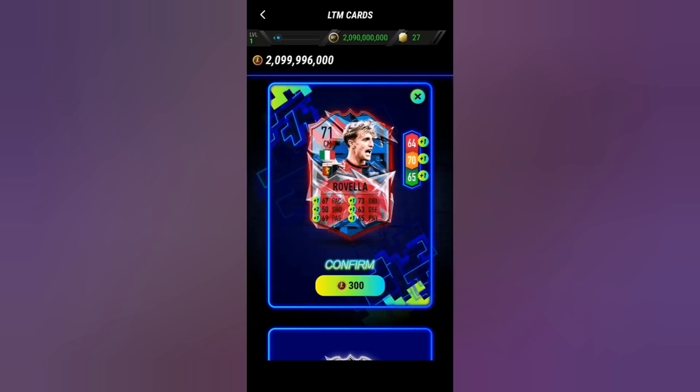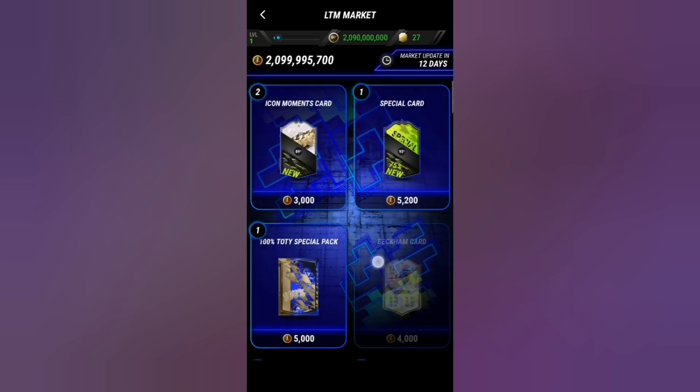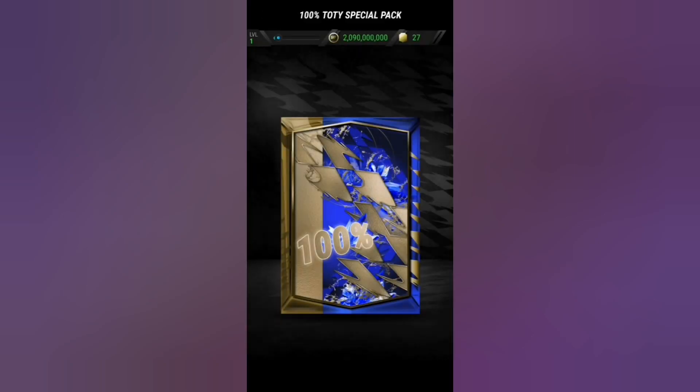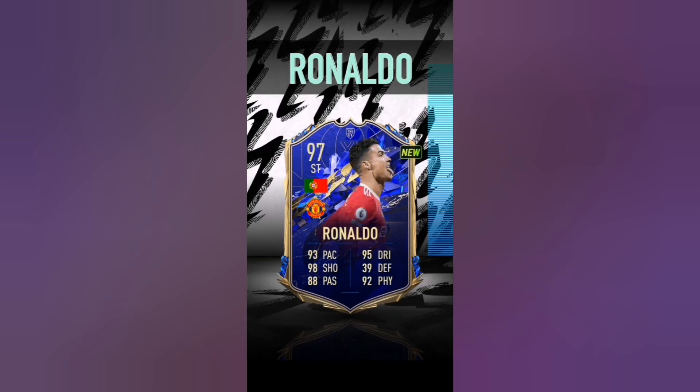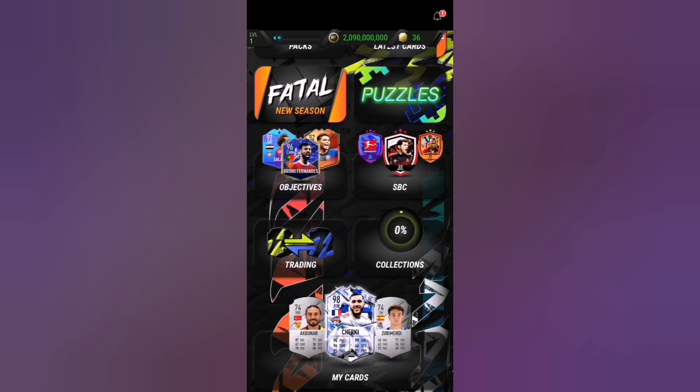If we go into Puzzles and then into LTM cards, you're gonna click Upgrade and it's gonna give you unlimited LTM points. You're gonna be able to buy anything on the LTM market because you have unlimited points. Oh — we got Ronaldo!